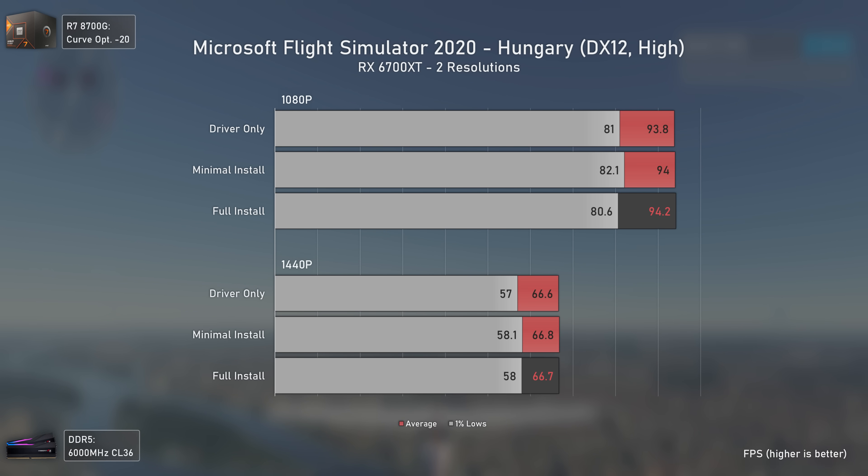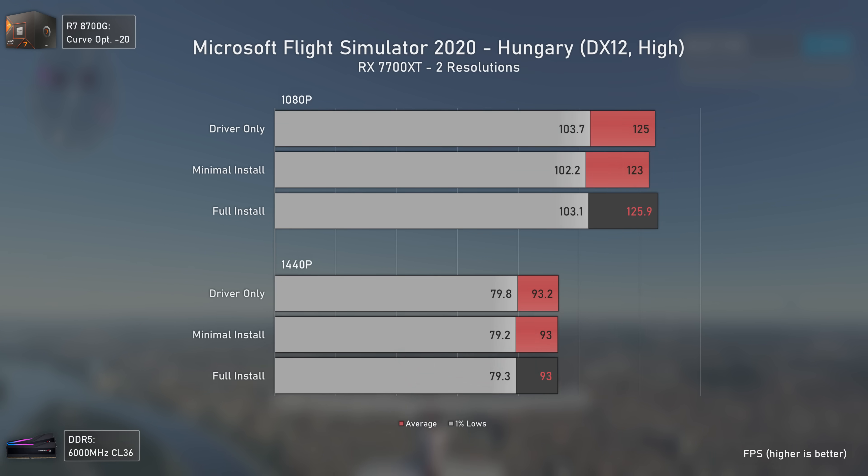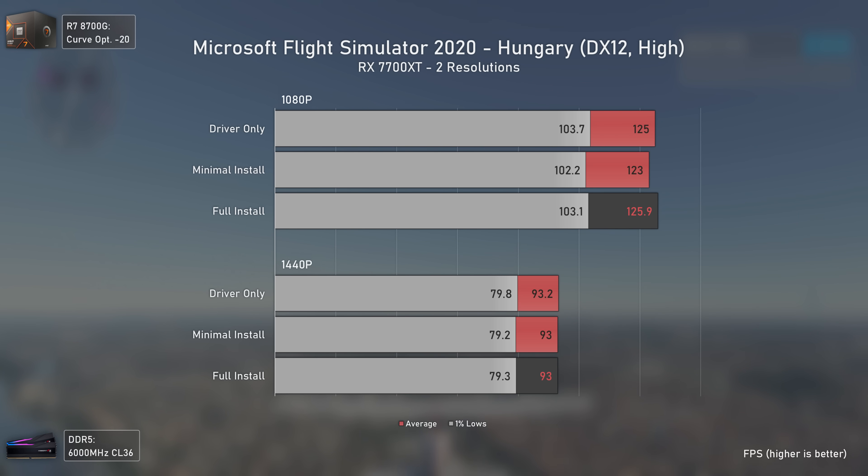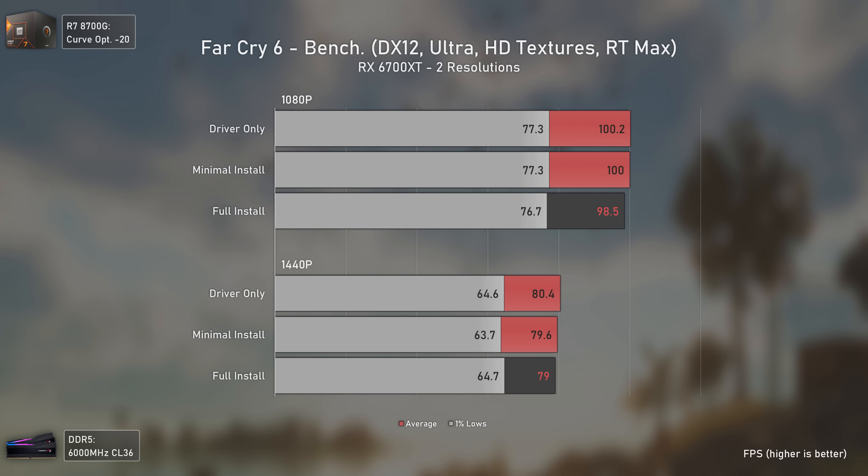Microsoft Flight Simulator is no exception with the RX 6700 XT - all results are within the expected range, bringing no performance losses from using the full installation mode. Testing the RX 7700 XT at 1080p, we're bottlenecked by the 8700G in this game, so the frame fluctuations here are due to that and not because of the driver installation modes.